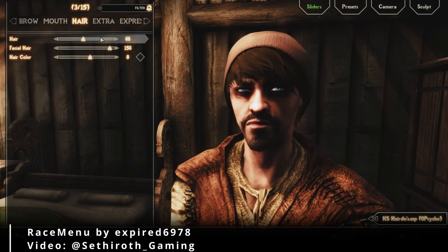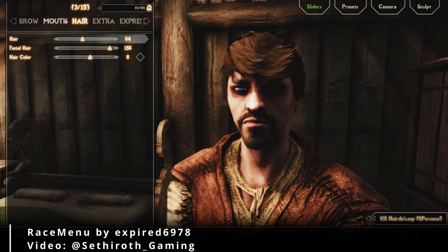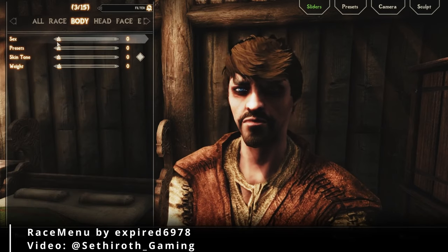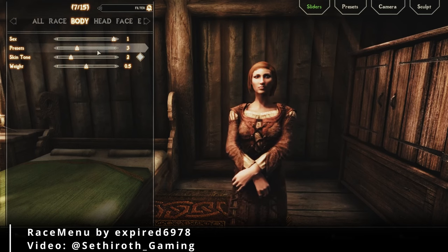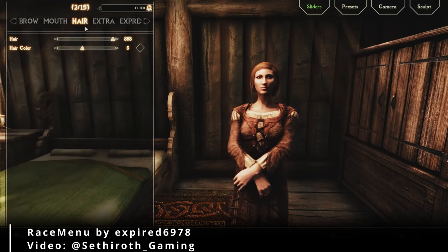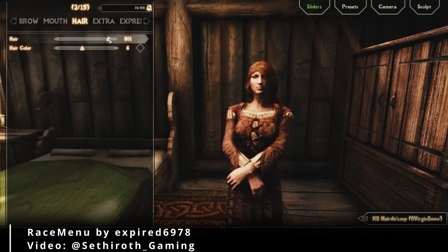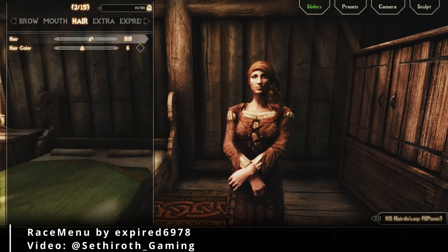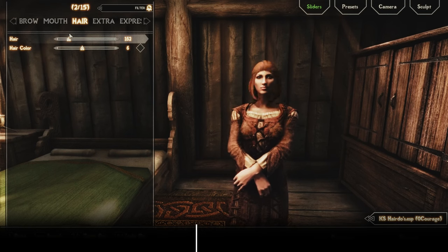Number 3: Race Menu. Unleash your inner fashionista with this mod that puts the vanilla character creation screen to shame. It's like trading in your rusty iron dagger for a Daedric artifact of beauty. You'll have so many customization options you might spend more time designing your character than actually playing the game. Want to give your Nord a majestic beard that would make even Ulfric Stormcloak jealous? Go for it! Want to create a Khajiit with the most mesmerizing eyes in all of Tamriel? You got it! Just be warned — your spouse might get jealous of all the time you spend admiring your own reflection.